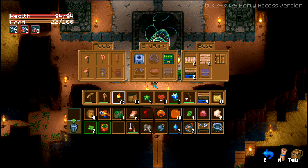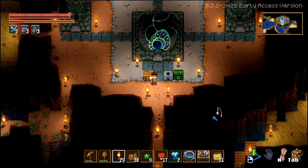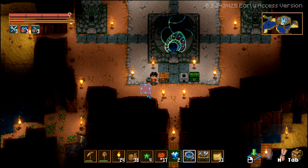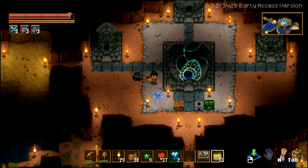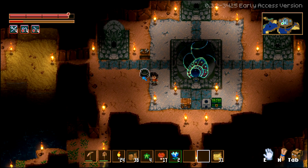It looks like I also got a plus one to crafting. We'll need to move these to the hotbar first so we can place them down. Let's place them here — let's look at what we can cook first.